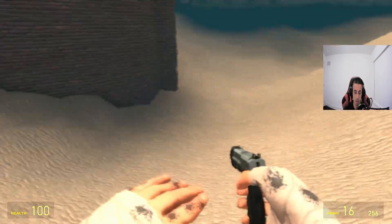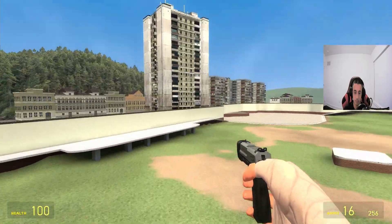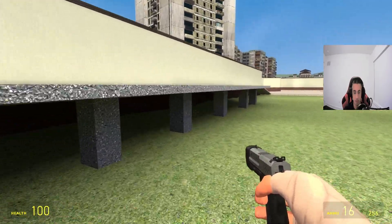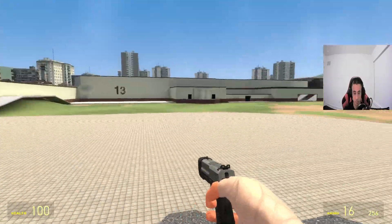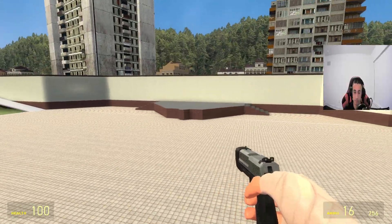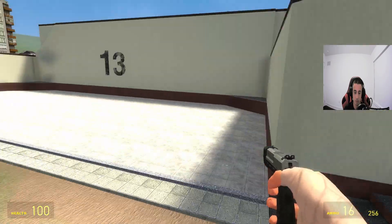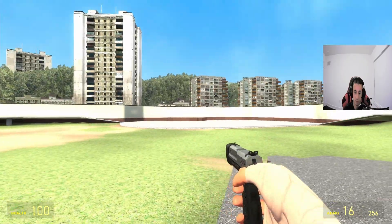Moving on, here's a small area — I won't even call it a lake, nothing special here. There's a ramp, nothing special there either. This could be good maybe for a stage if you're doing some event here, although it's pretty rare to find those in Garry's Mod anymore. In the older days, this was pretty common.